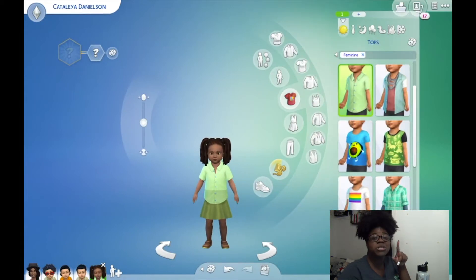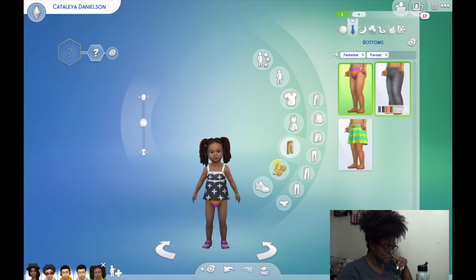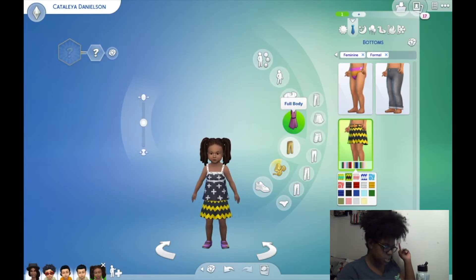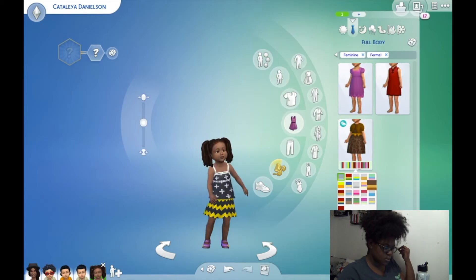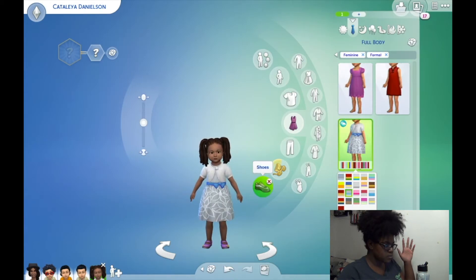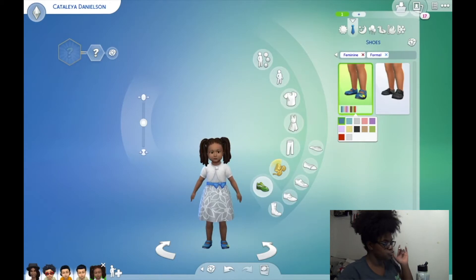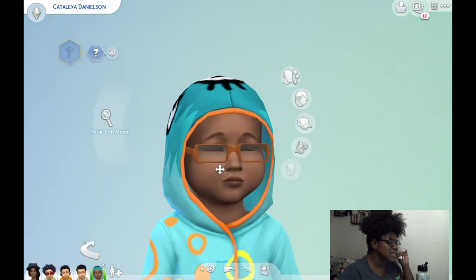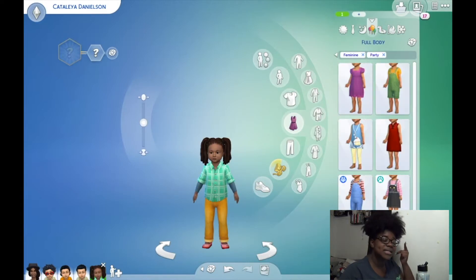Catalaya is up here and she is ready, not playing with anyone. We'll keep her little green fit. For formal wear we'll give her some actual bottoms — let's do one of these full outfit options. I'll give her this one and change her shoes to blue. For her sleepwear — Catalaya wears little glasses, guys! Look at those little glasses.